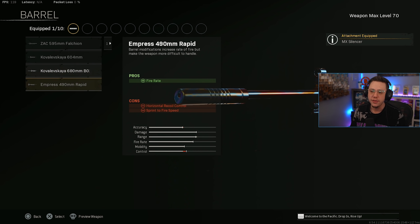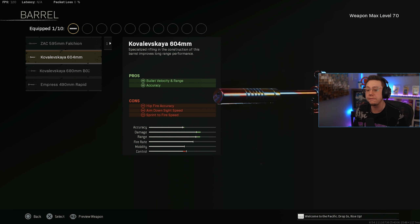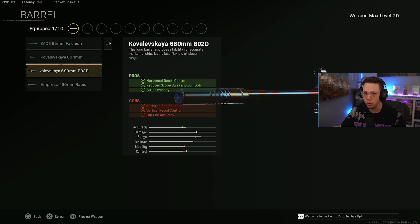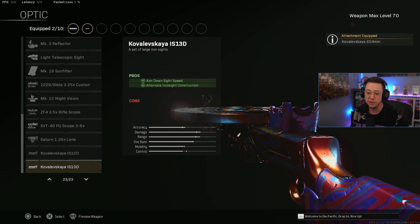For the barrel there are a couple of options. The 680mm barrel specifically helps with velocity and horizontal control, but it does hurt your vertical control a little bit — it's a very unique barrel in that sense. The 604mm barrel just helps out with velocity and range, and to me that's more important here because you can get better control out of other attachments. So I go with the 604mm barrel.